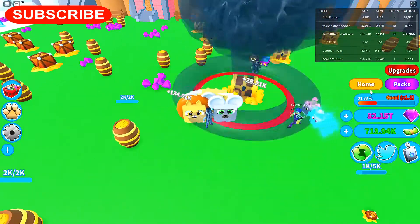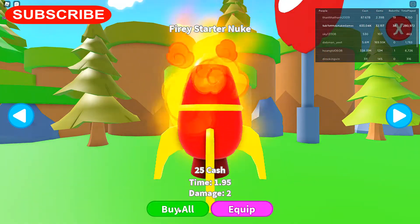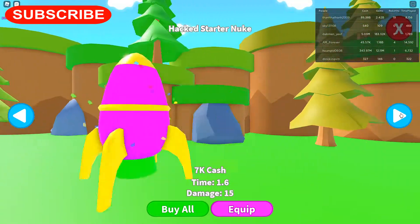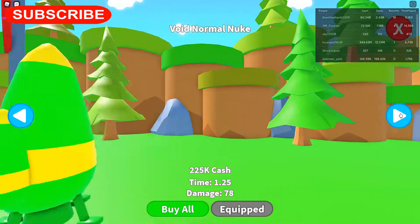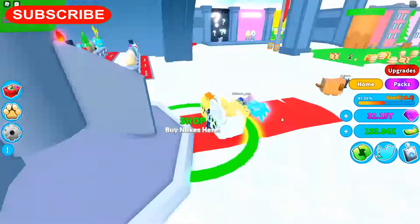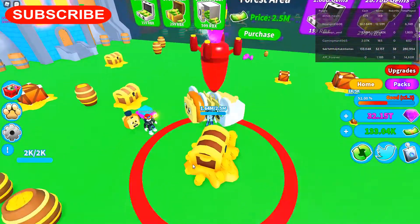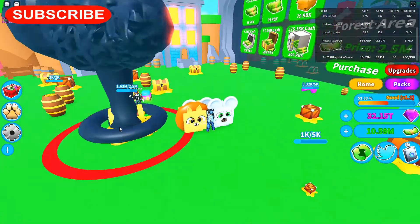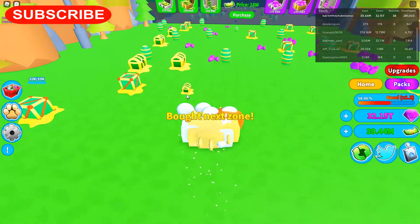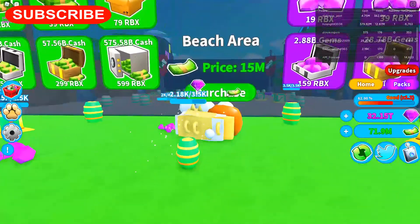I'm going to go home and buy some more nukes — buy them all. Buy, buy, buy, buy, buy. See where we're at. We don't have enough for that one yet, so I'm going to go back to the city, put a nuke down. Oh look, we're already in the millions, so I'm going to go ahead and purchase this one. Beach area costs 15 million — go ahead and buy that area.